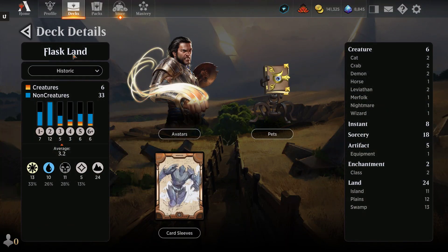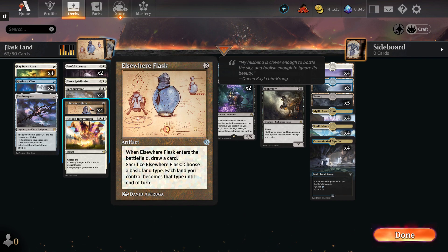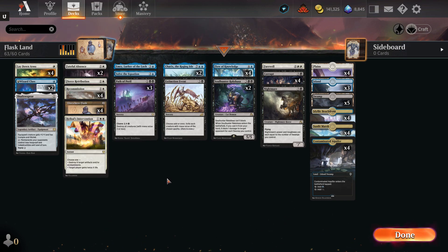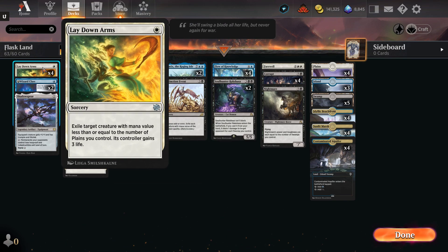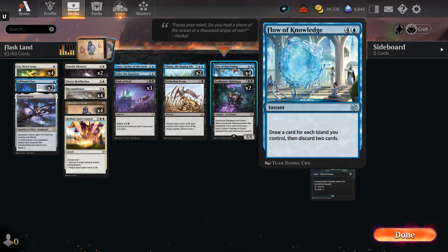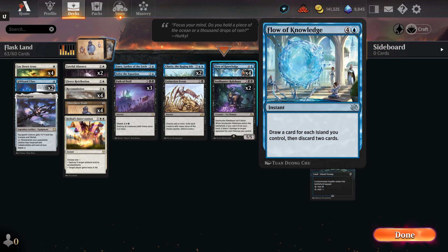How many creatures do I have? Only six creatures — that's the weak point of the deck. But the rest of what I have fits in with the theme. We've got the three Brothers War cards. Lay Down Arms: exile target creature with mana value less than or equal to the number of plains you control. So I need to have them all be plains sometimes if the monster is big enough, but if I only have one or two plains and it's a one or two drop creature I want to get rid of, that's fine.